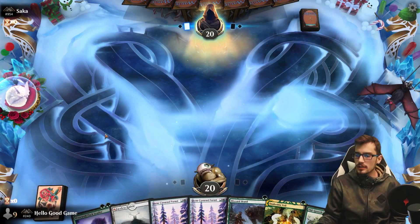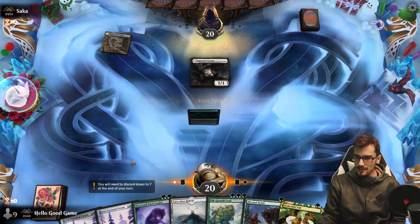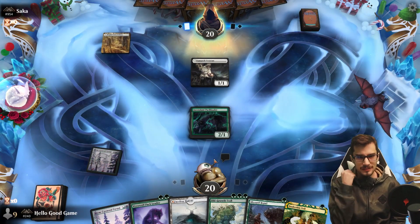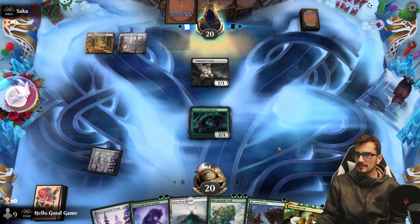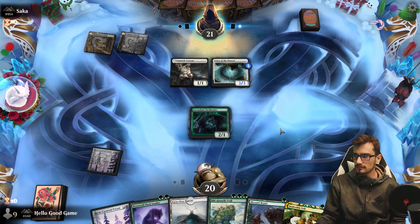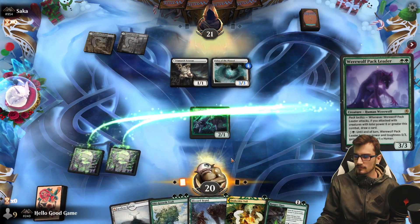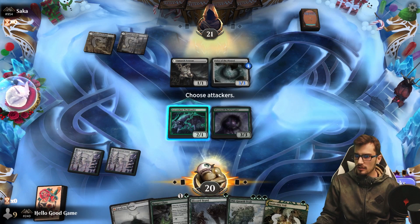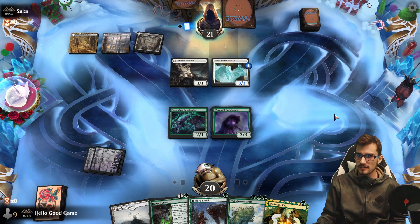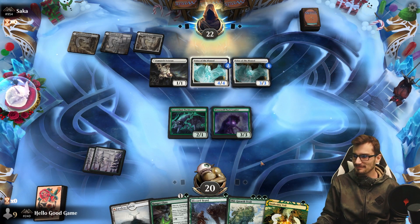Opponent goes first — we're on the draw. We pick up a one-drop with a nice two-drop and three-drop. Hey, that's the one-drop we wanted — it's the one-drop we needed! Clerics is a good deck, I'm scared. Even just general life gain. We have Rangers' Class and Blizzard Brawl next turn — the big problem is whether the Voice goes to five. Oh, there are two of them. Two Voice of the Blessed — that's just great.